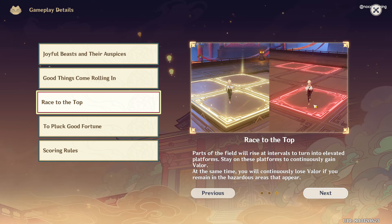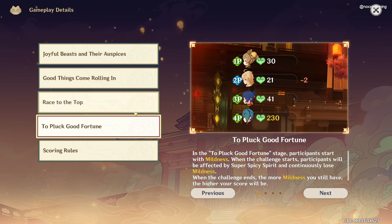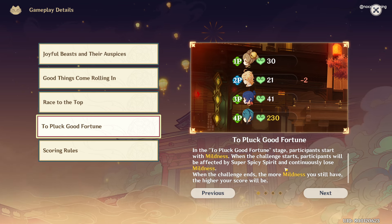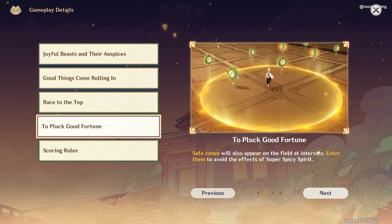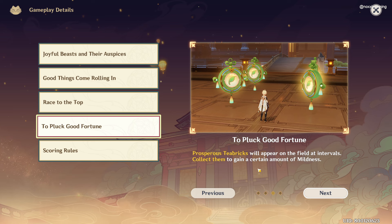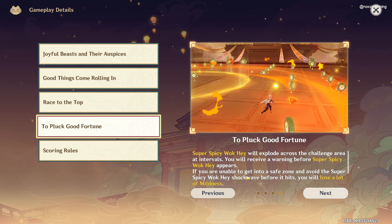Avoid the red hazardous areas. And then we have Tuplak Good Fortune. Here we start with Mildness and we lose Mildness as time passes by. We can avoid losing Mildness by entering safe zones, and we can also increase our Mildness by collecting Prosperous T-Bricks. We also need to avoid the Super Spicy Wok Hei by entering the safe zone.